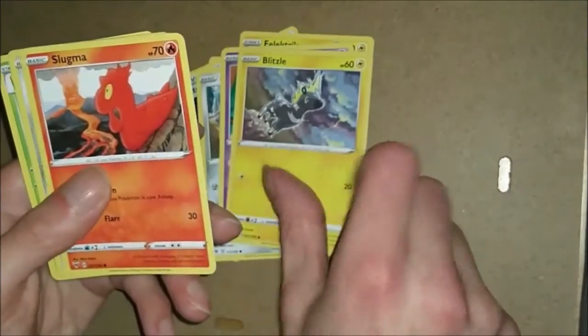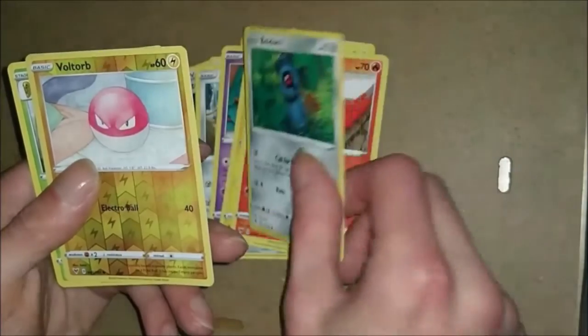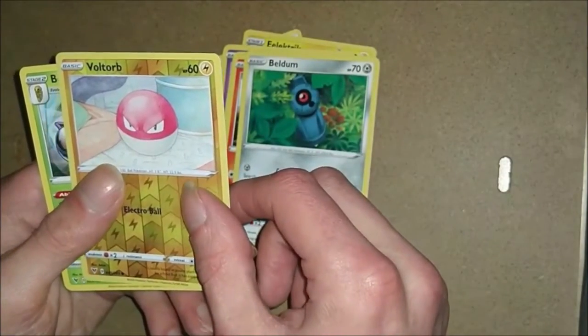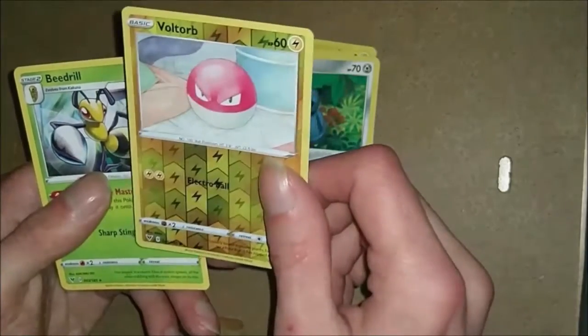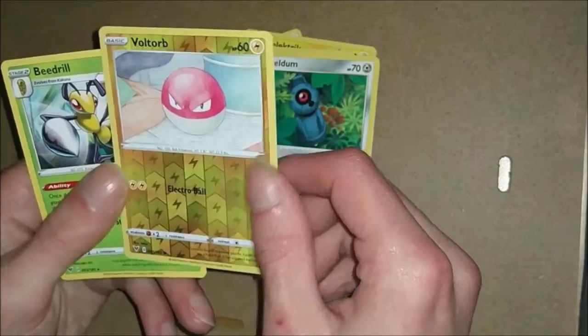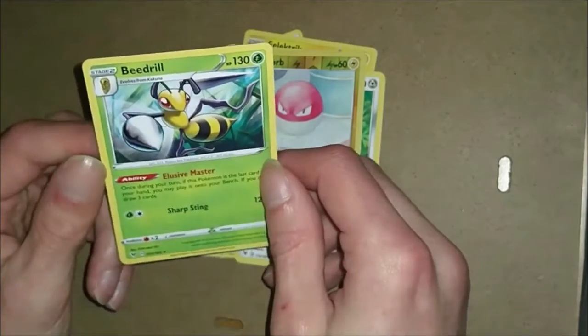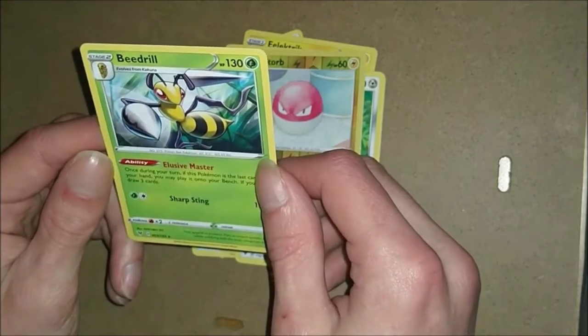Another Blitzle, another Slugma, along with another Beldum. Nice - I'm not sure if we do have that or not though. I know I have a Voltorb but I don't think we have a holo Voltorb. And then the final card is a Beedrill.